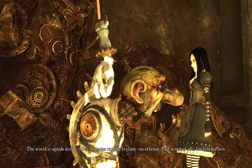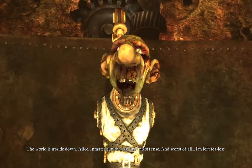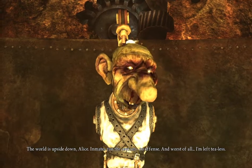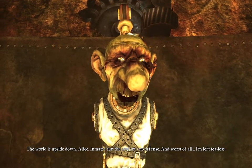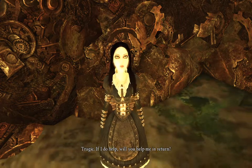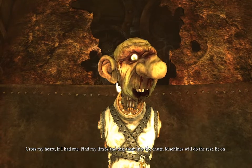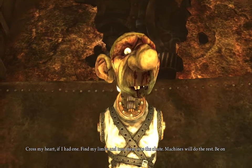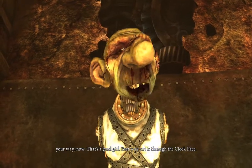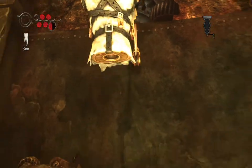The world is upside down, Alice. Inmates run the asylum. But worst of all, I've lost dealers. Tragic. If I do help, will you help me in return? Cross my heart if I had fun. Find my limbs and toss them into the chute — machines will do the rest. Be on your way now. That's a good girl. Best way out is through the crock face. Thank you, Hatter.